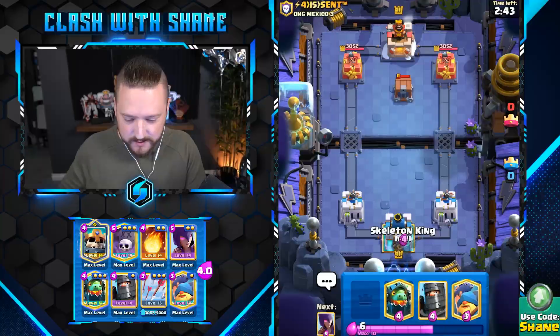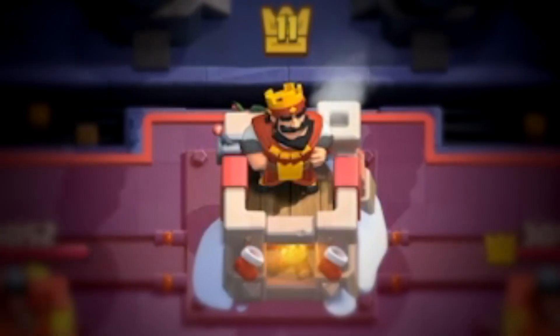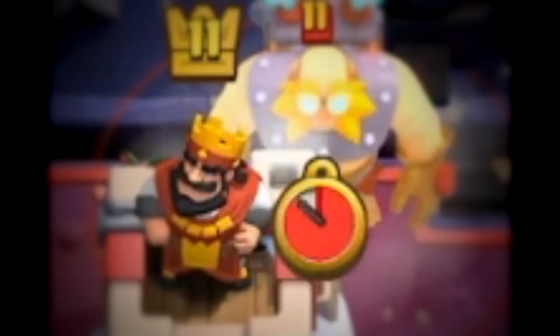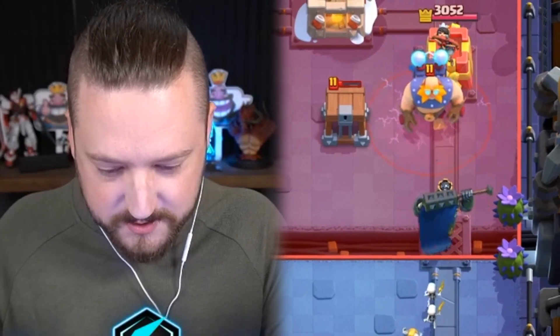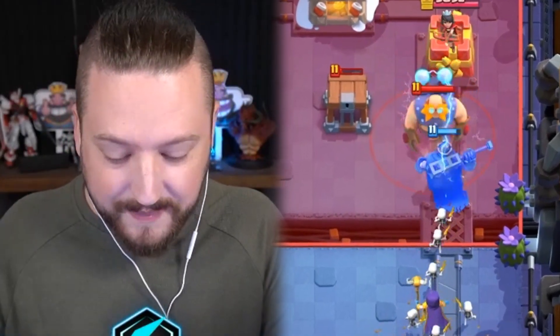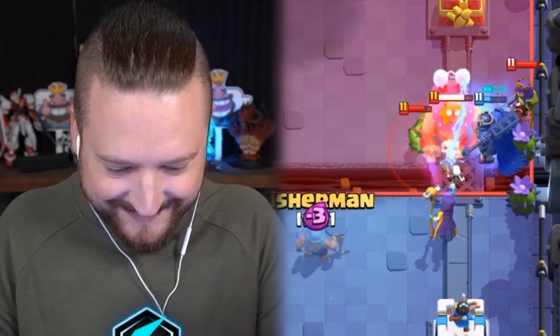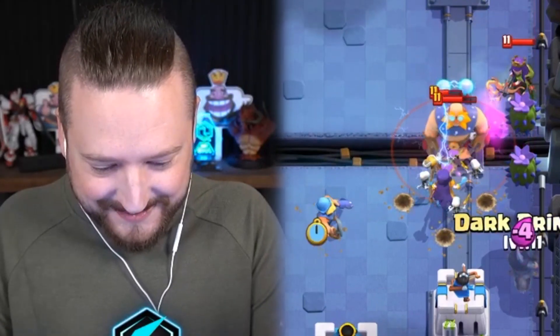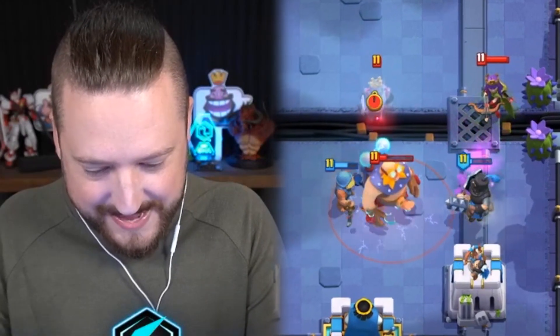Dude, we just beat the busted Archer Queen - she's beyond broken and we won still. The Goblin Cage. This is going to be nasty. Electro Giant is making a comeback in Clash Royale mostly because E-Giant Lightning Spell does so well versus Archer Queen decks. And Archer Queen does well in that deck. So either way, we're dead. Okay, Clash Roy - you want to give me a break here, dude? You want to cut me some slack here, buddy? Watch this Archer Queen cross the bridge - we can't do anything about it.